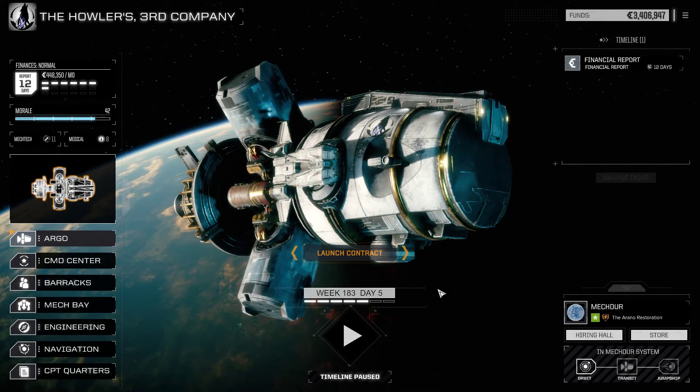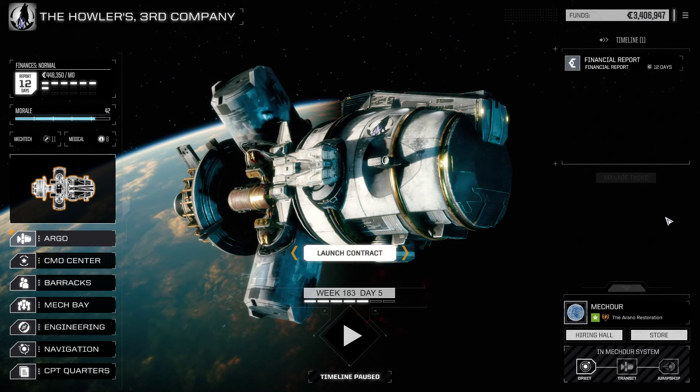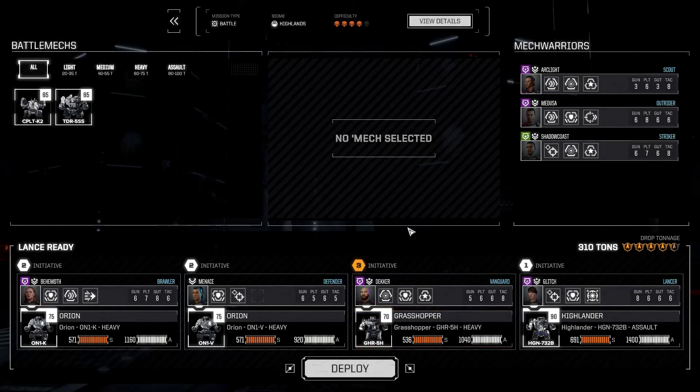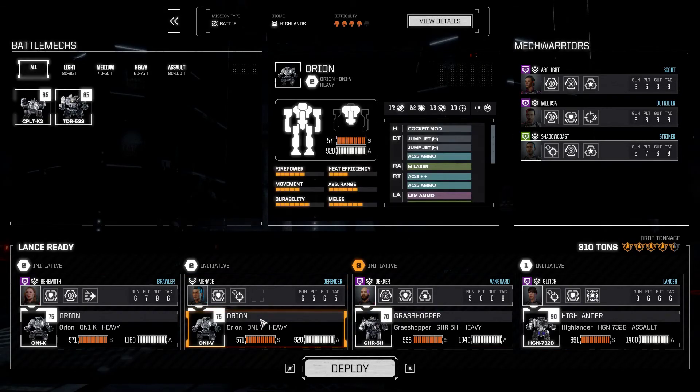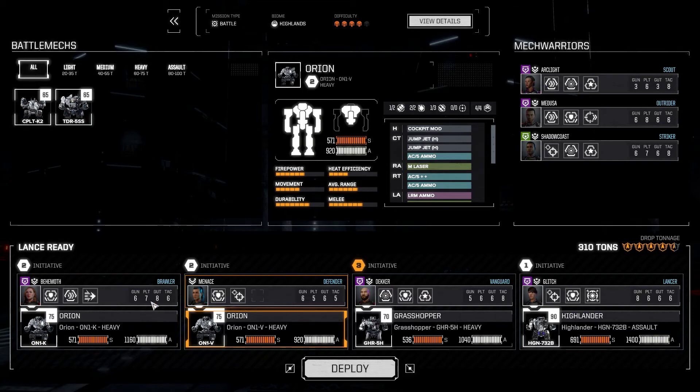Shadowcoast here, we are continuing our journey in our BattleTech Iron Man Impossible Mode campaign. We're going to launch a procedural mission here for skulls — we're definitely battle-rated, which is a little nerve-wracking. We're going to be facing off against some very scary assaults, so we're going to stick with our lineup here. We're kind of training Menace to get Breaching Shot, and we're going to start rotating in Arc Light eventually.